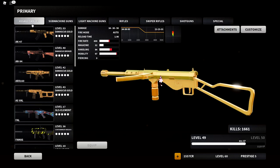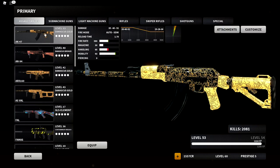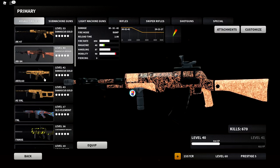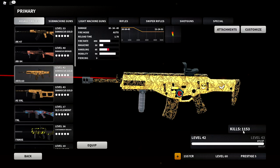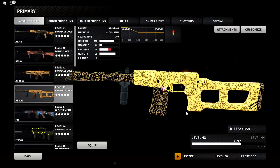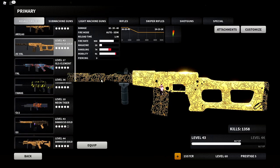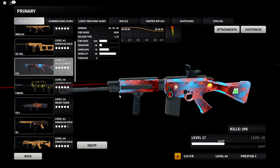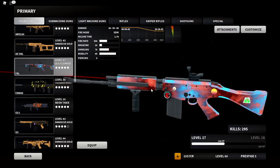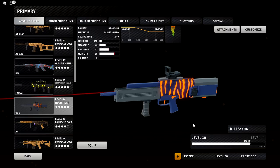Moving on to the weapons — I'll try to go through these very quickly. First up: the AK-47 with 2,081 kills; the A94 with 670; the ARX-160, just got gold recently, 1,153; the AS VAL 1,358 — which is much lower than most people, especially for those who tryhard in this game.